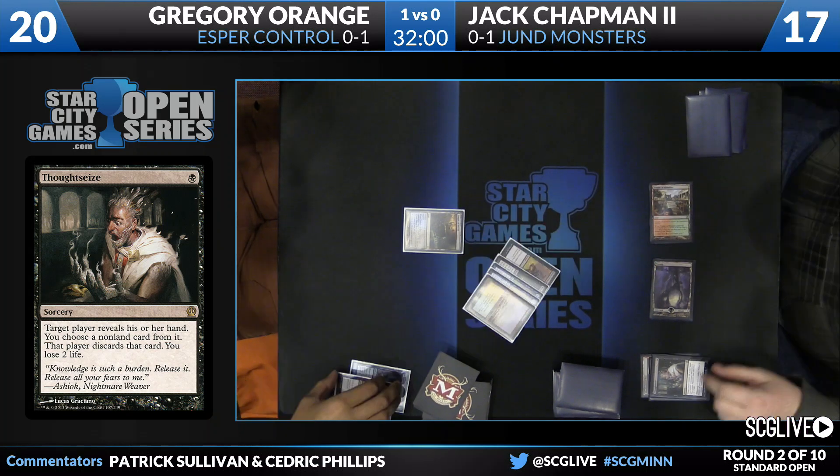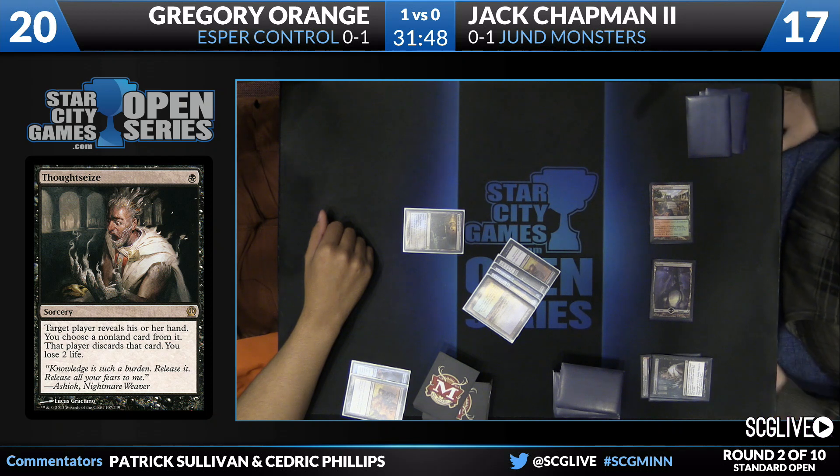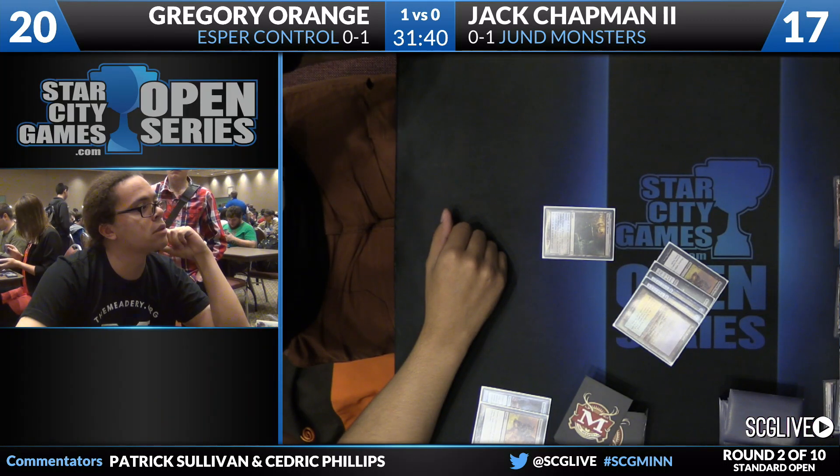I think Jack is on five cards this game from the best that I can tell, and he's kept in Stoke the Flames as well, which really doesn't have any targets in Gregory's deck. A little surprised to see that in here. He's very resource-light, and Greg's hand is just so durable against these discard spells because it's just removal spells and card drawing. The one thing that Greg doesn't really have is a lot of lands. He's got the Temple of Deceit in play and then a Flooded Strand, and that's really about it.